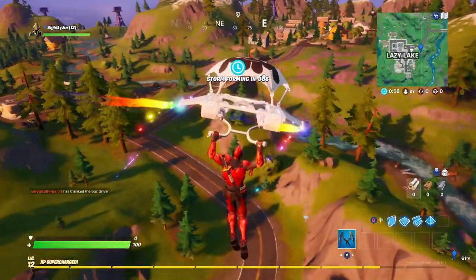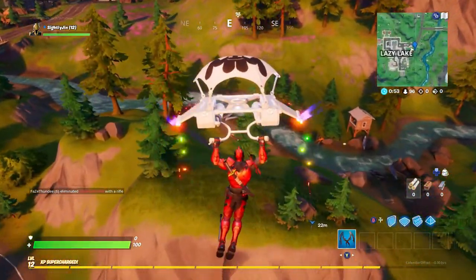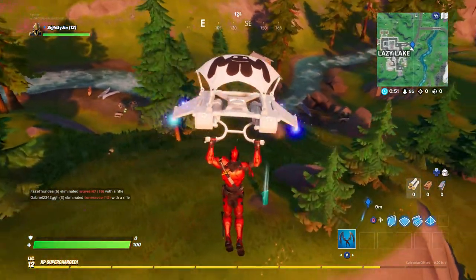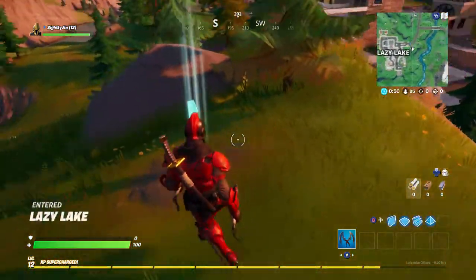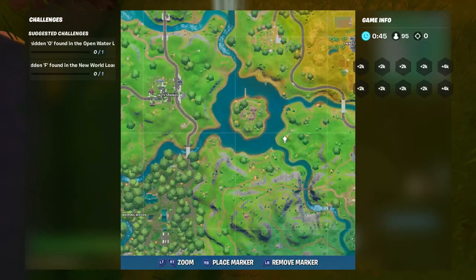It is an F, guys. It may look like a weird rift thing, but it's an F — it just looks weird. You'll find it right here on this basic gray patch of grass, like a gray dirt area, and it'll be right here.